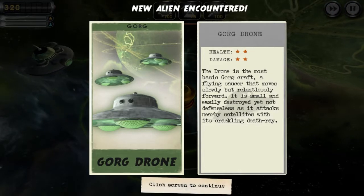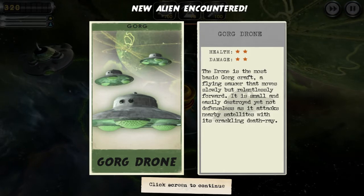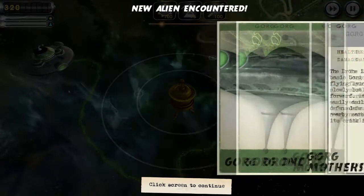The drone is the most basic Gorg craft — a flying saucer that moves slowly, relentlessly forward, small and easily destroyed, and defenseless. It tells you what the new enemies are instead of surprising you with them, as well as a Gorg mothership.